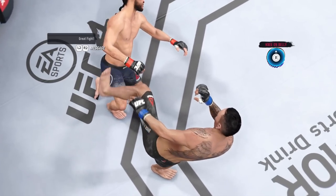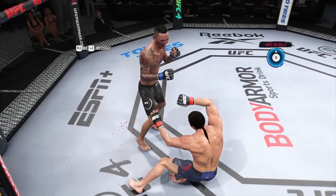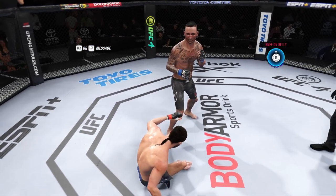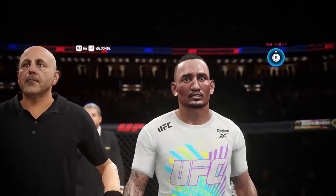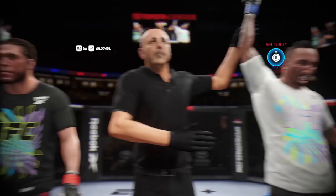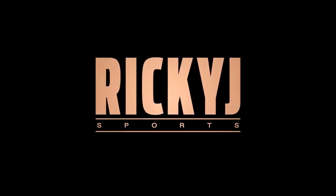The key to beating these submission guys: always keep that stamina high, make the most of your stand-up game, and when it gets to the mat don't try to transition too much. Keep that stamina high, deny their transitions, and if you can sneak up do it. If you can wait for the referee to stand you up, that's great too. Always remember how to escape from those submission games — be calm and cool. Let me know your thoughts. I hate facing submission guys, it's so hard, but when you do win it's so satisfying. This is Ricky J, have a great day, thanks for tuning in!